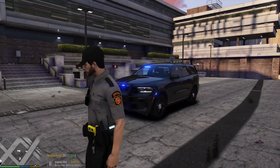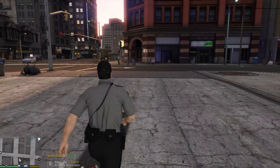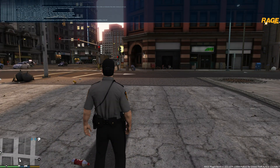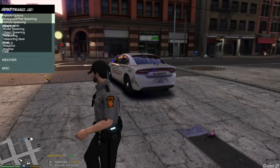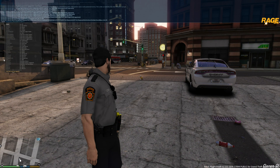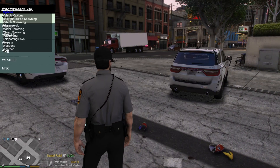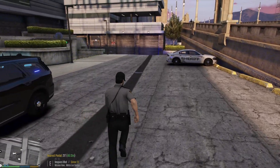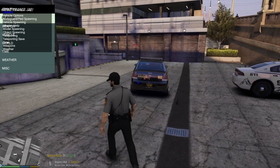If you want to spawn a different vehicle, hit F4 and type 'spawn police', then hit Enter — it will bring the vehicle out in front of you. You can also type 'spawn police2' to get a different police car. If you're out in the county and want to patrol there, type 'spawn sheriff' and hit Enter — it will spawn the sheriff unit for you.